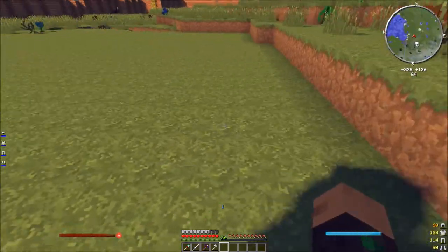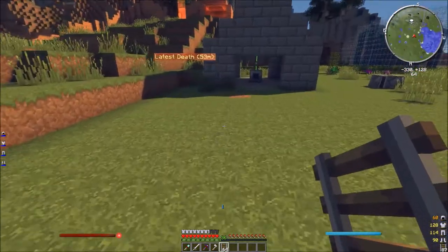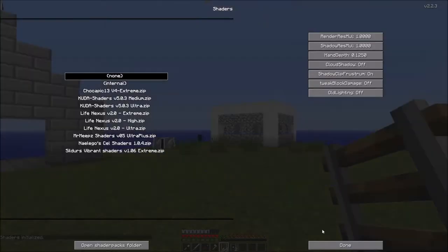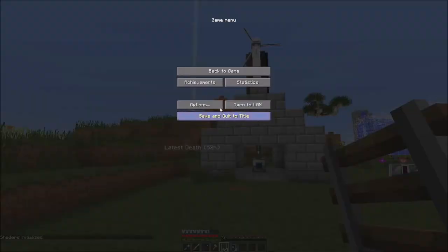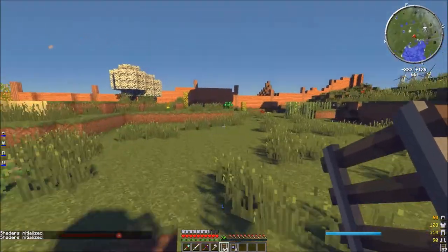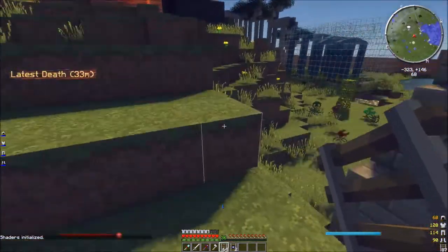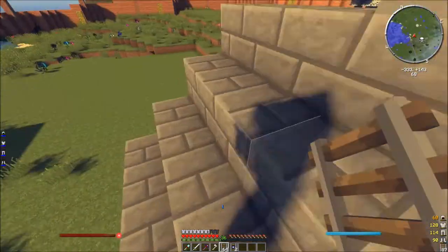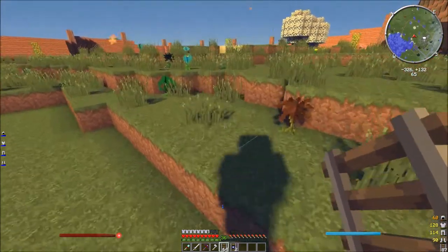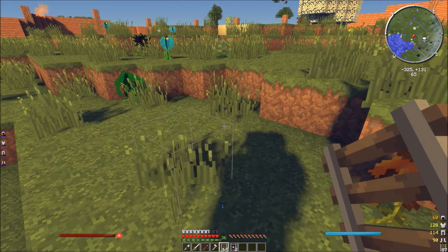I decided not to use Forestry to build it. Rather, I decided to use a little-used mod called Steve's Carts that I think you all are going to like a lot. What Steve's Carts does is it allows you to make your own customized carts that can do everything from mining to wheat farming to just all kinds of stuff. I decided to use it mostly because for Forestry to work out, I needed a material called Appetite — a little blue stone I make into fertilizer — but the problem is that you can't automate fertilizer production, so the farm would grind to a halt after a while. And I just wanted to do something different.